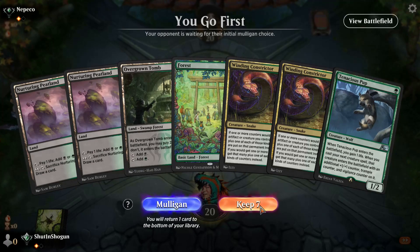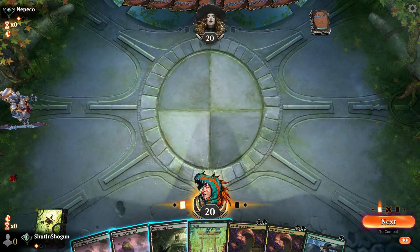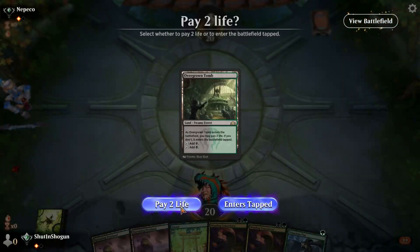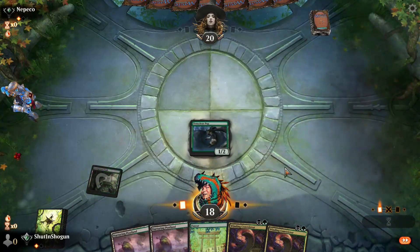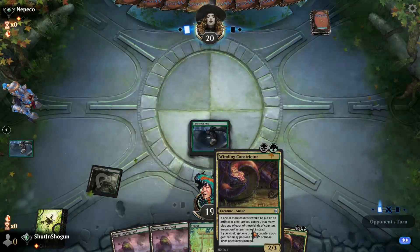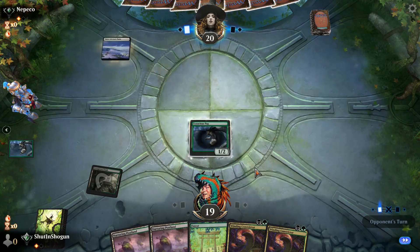Might be wrong — as I'm wrong about many things in life. This is pretty good — lands, a curve. Play the Overgrown Tomb untapped, play the Tenacious Pup. Next turn have a Winding Constrictor, if nothing else have another one. Start getting that bad boy online.